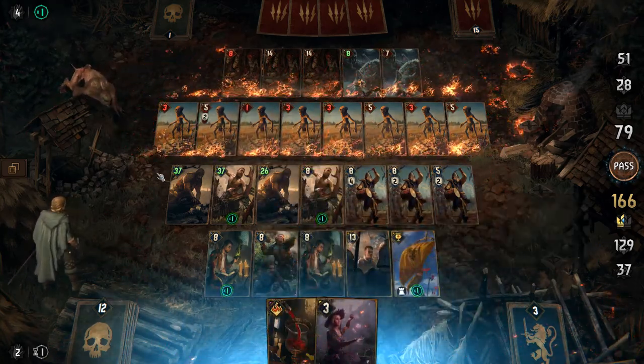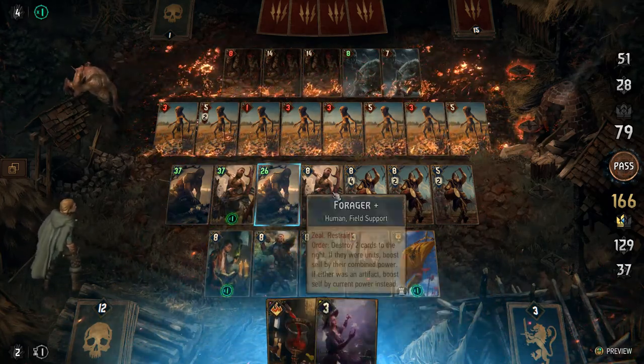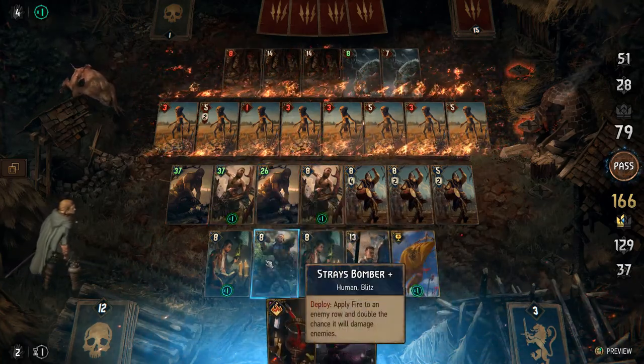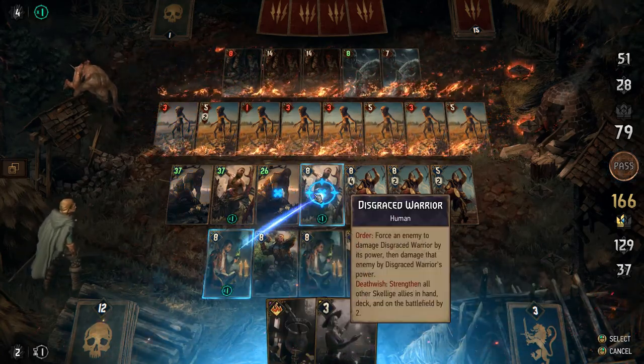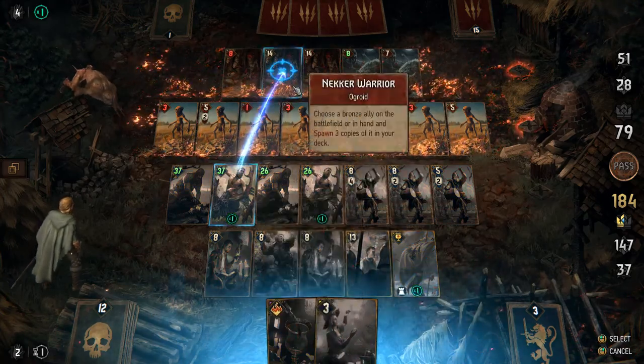Ideally, and in a lot of battles, you will have units wounded across the battlefield, and you can use this to boost them and then use Alchemist to further copy his value. So let's use this right there and now we can hit these guys.